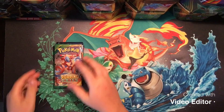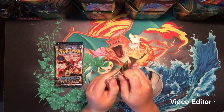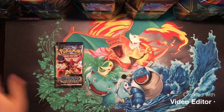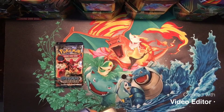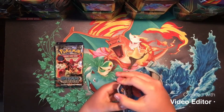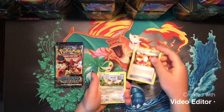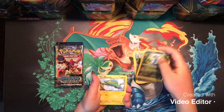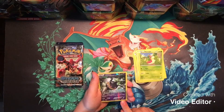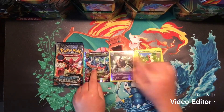I'm going to start with Roaring Skies and end with the newest set — oldest set to newest set. Roaring Skies: we got three from the back. We have Tranquil, Rayquaza Spirit Link, Trainer's Mail, Pidove, Bagon, Electric, Taillow, Wurmple, Banette Reverse Rare, and a Mega Rayquaza EX. That's a pretty good way to start off this video.